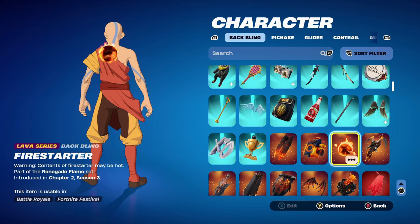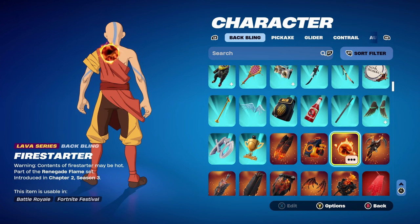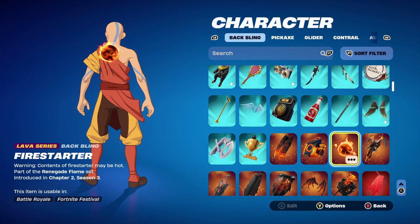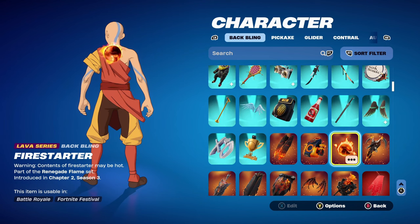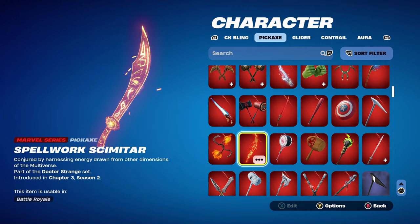The first back bling is the Fire Starter, part of the Renegade Flame set, introduced in Chapter 2 Season 3. It works very nicely for the fire theme. Aang is pretty cool because he can use a lot of different elements — fire bending, water bending, earth bending, energy bending — pretty much anything, so this was easy to make combos with. The pickaxe is the Spellwork Scimitar, part of the Doctor Strange set, introduced in Chapter 3 Season 2's Battle Pass. I'm using it for the orange design — probably one of my favourite Marvel series pickaxes I own.